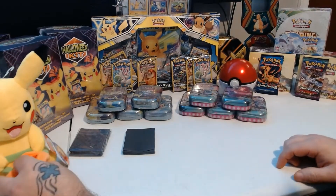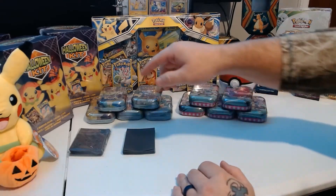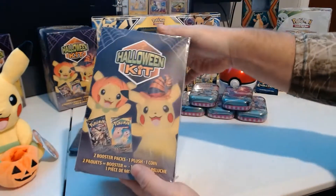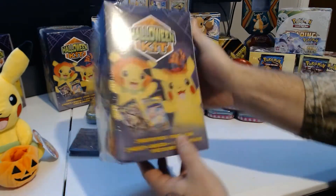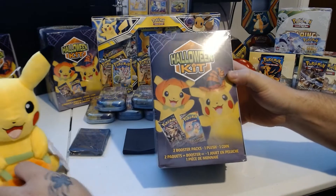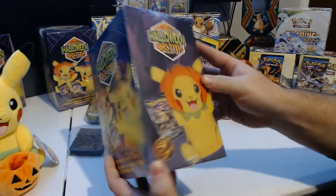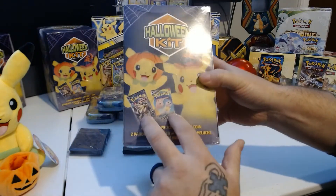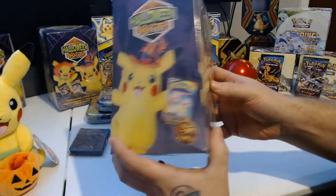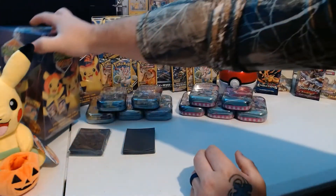Over here, I got this Pikachu plushie. They come out of these Halloween kits I have here. I went ahead and bought two more — that's all I had. We're going to open these up and I'm going to try to get these other two Pikachus. This one was actually not shown on the box. I need to go online and see how many different ones there are. It also comes with two packs of Pokemon cards and another coin, so that's pretty cool. We're going to open those in a future video as well.